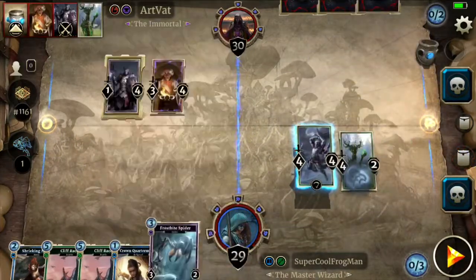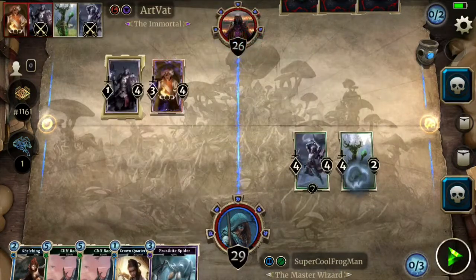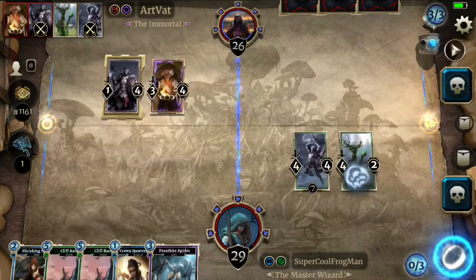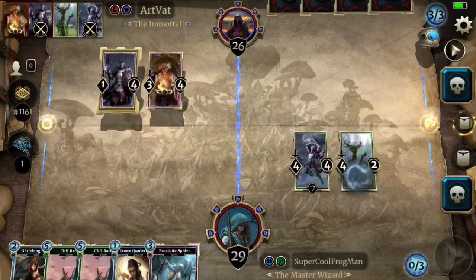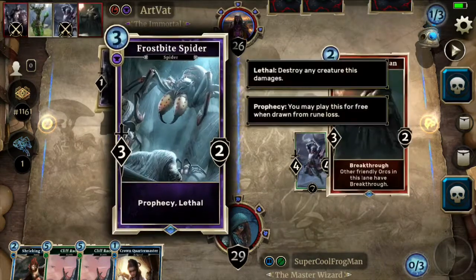Grab a frostbite spider — that's a pretty decent play. And then pass the turn.